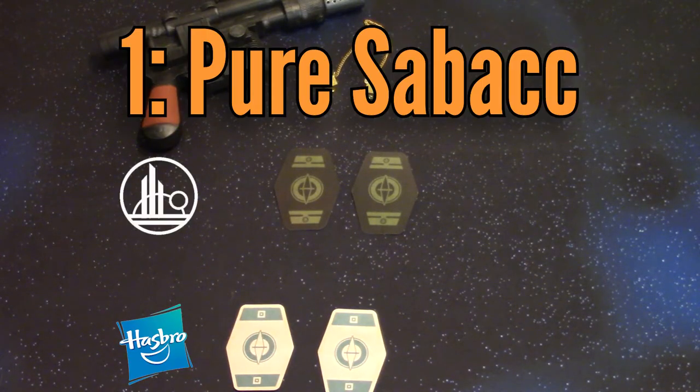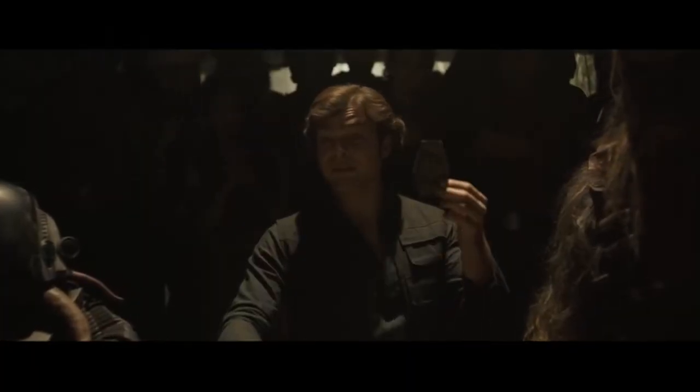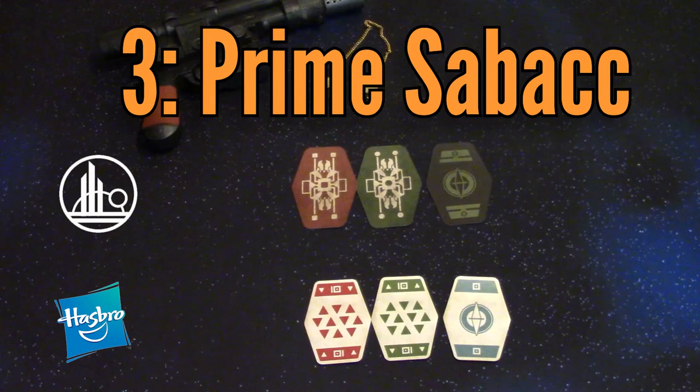The best hand in the whole game is called Pure Sabacc, and it consists of both zero cards. The zeros are called Psylops, if you're feeling really fancy — this little green Psylop. The next best is Full Sabacc, which is zero with exactly four 10s. A zero with just two 10s is called Prime Sabacc, but it's not listed in the Galaxy's Edge version — it is listed in the Hasbro version. I would include this if you're going all out.